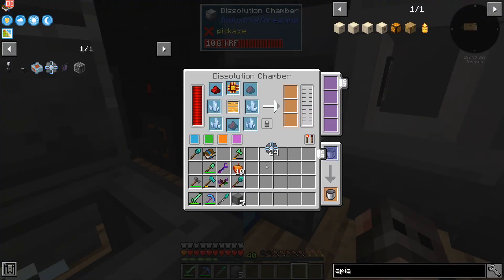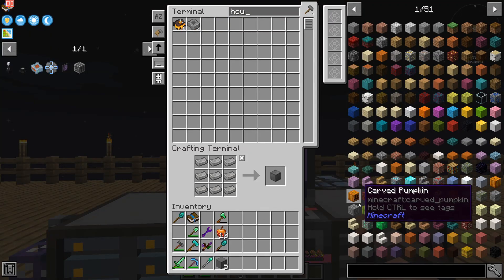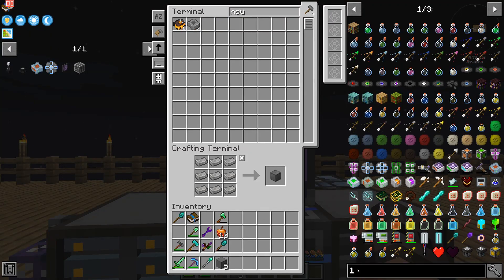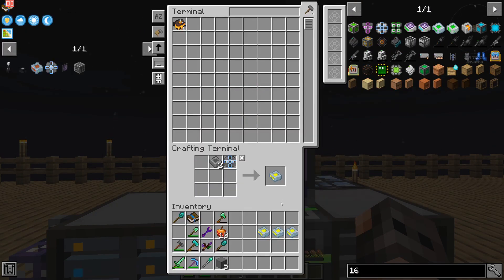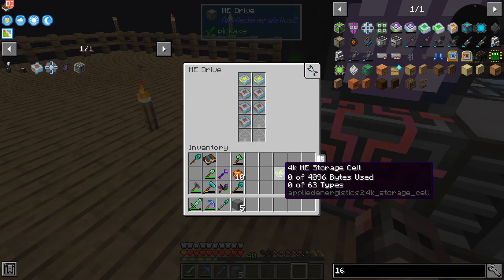I made more 1K ME storage components — 24. Of course, we only have 5 housings, so maybe we should go for a 16K. We don't have glowstone, that is the problem. It's okay, for the moment we go with 3 more 4Ks.